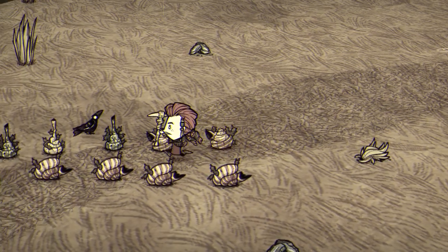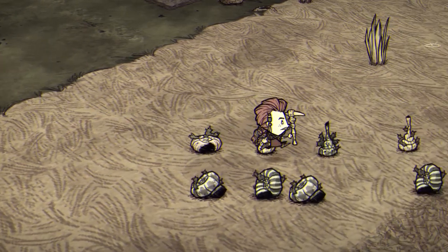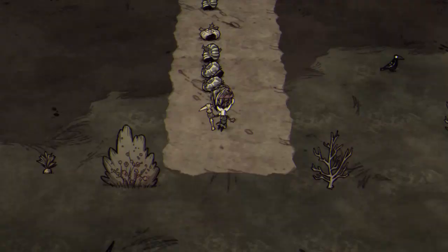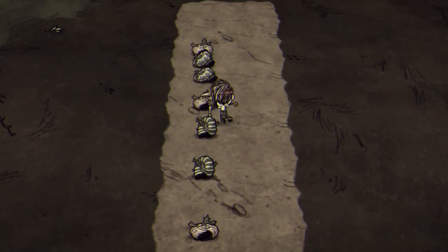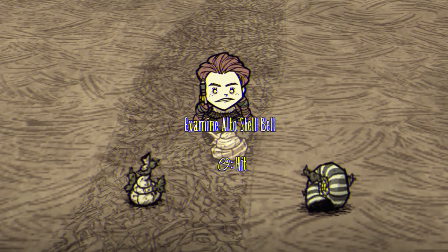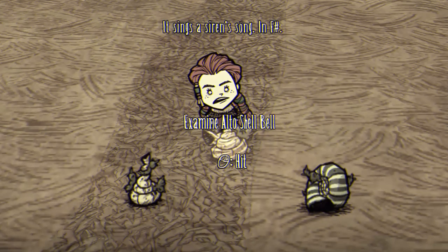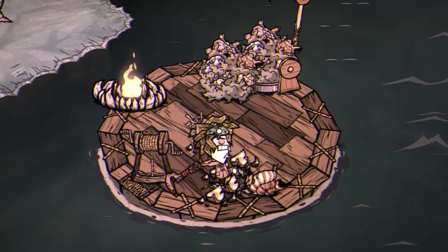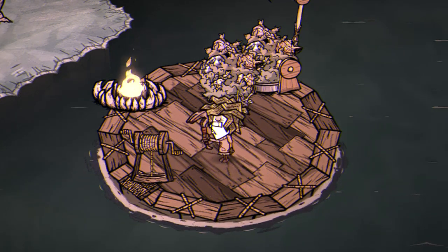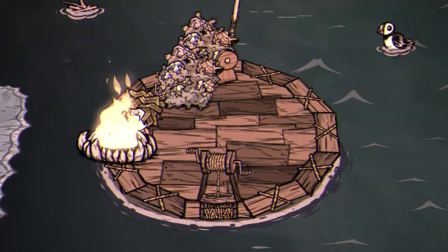Shell bells are decorative items that can be tuned by right clicking when placed. When walked past, they'll play whatever note has been preset, making them sort of a Don't Starve style note block. Interestingly, Wigford can identify the exact notes that the bells are tuned to by examining them, so if you're planning on making a musical masterpiece, switch to Wigford to make this process easier. Alternatively, shell bells can be hammered to return one broken shell, which can be crafted into shell beach turf. Excess turf can of course be burnt, meaning that Pearl's rewards can be indirectly used as fuel.